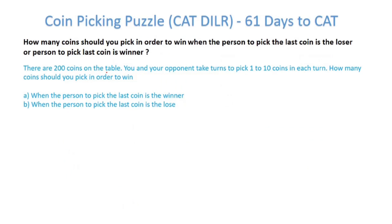Let's set the premise first. How many coins should you pick in order to win, when the person to pick the last coin is the winner or the loser? Let's take a very specific example. There are 200 coins on the table. You and your opponent take turns to pick 1 to 10 coins in each turn. How many coins should you pick in order to win?